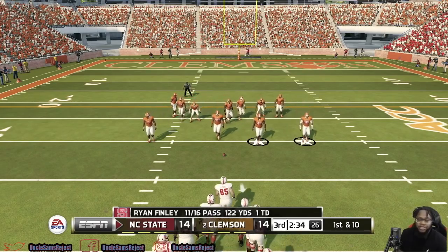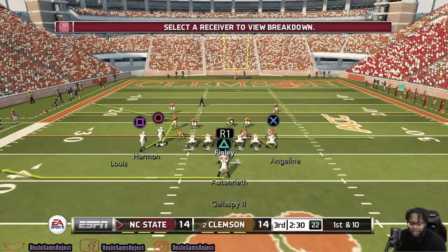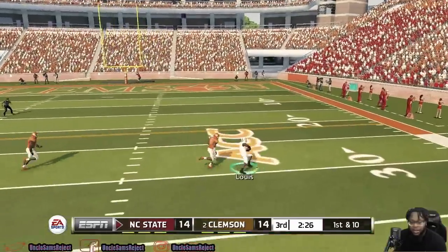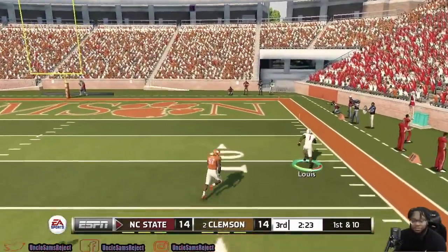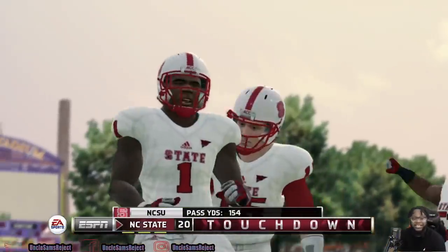The offense has been looking really, really good. Going back to the air — Lewis is faster than his defender, he breaks the tackle and he's in the end zone for six! North Carolina State takes the lead.